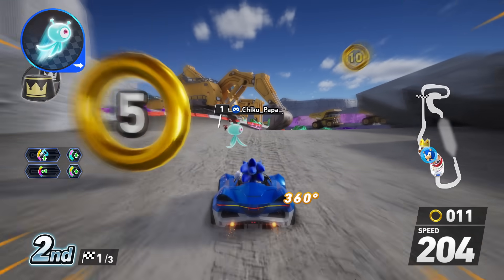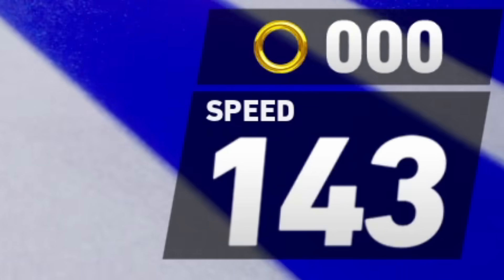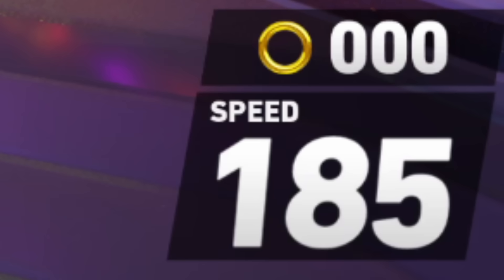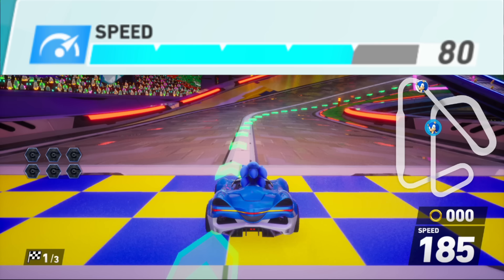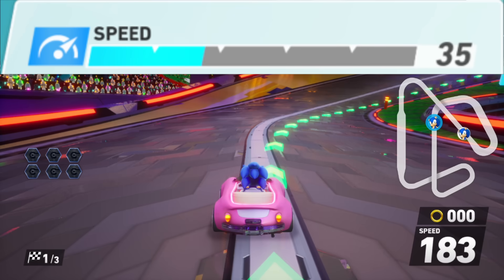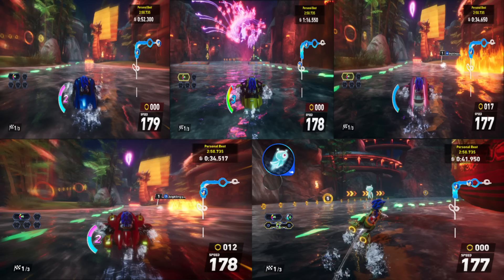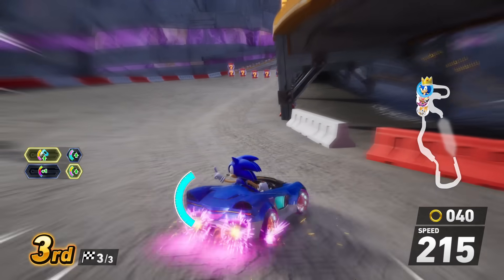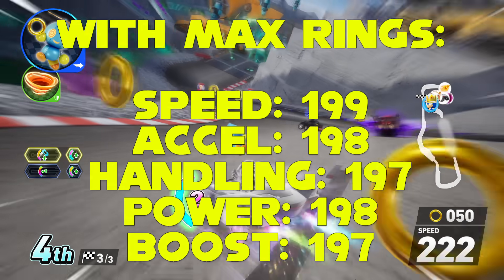This is the simplest stat. The higher it is, the bigger the number your machine hits as its maximum speed. This is easily seen in the speedometer in the bottom right corner of the screen. The default speed vehicle hits 185 — I don't know how the Sonic universe measures speed, whether it's kilometers or miles per hour, so I'll just call it units. Every vehicle fluctuates between two numbers at max speed, so I'm using the higher one. Speed hits 185, acceleration 184, handling 183, power 184, and boost 183. Plane top speeds are the same as cars, while boats are a little lower and might depend on the kind of water you're in. Rings increase this, but the relative differences between vehicle types are the same, and all these numbers do line up with their speed stats from best to worst.